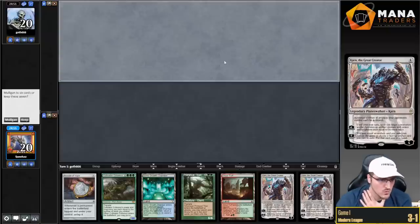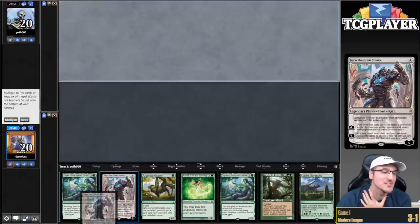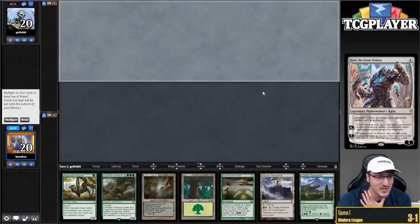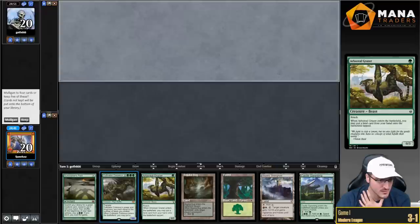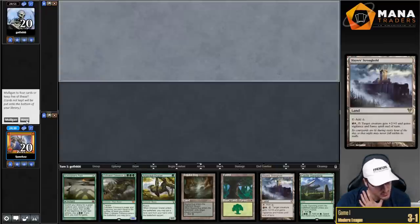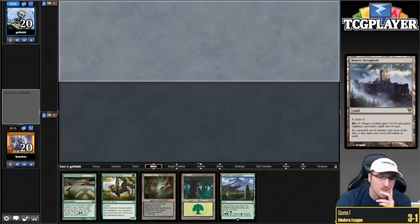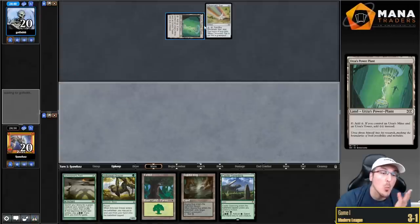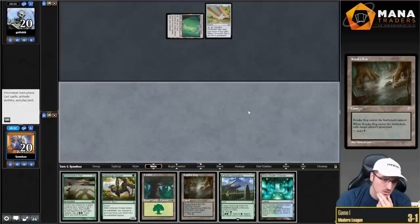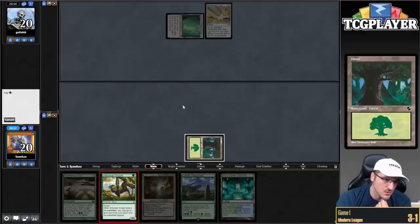Last round, here we go. No lander — let's ship it. For a 32 land deck we're surely not hitting our land drops. Move to five, bottoming Colossus and Slayers' Stronghold. This hand's not great — it's not a good move to five. Wow, Monogreen Tron, dude — that's a blast from the past. We find Growth Chamber. I think I'm gonna go just Grazer into Bog.